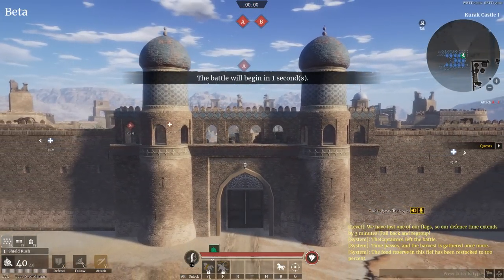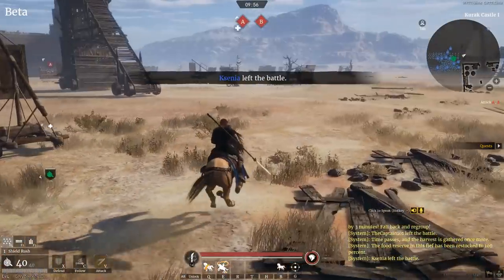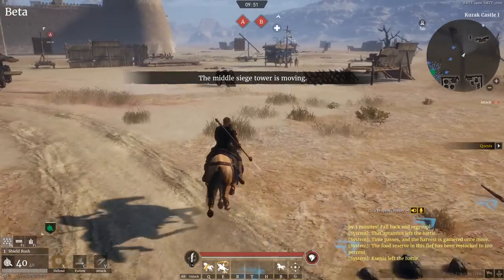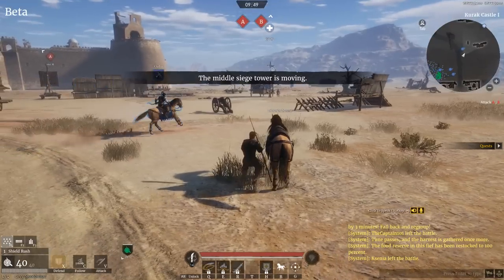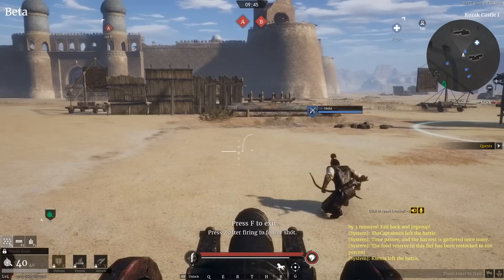Kudak Castle — we haven't been here before. Is there any equipment I can use? There's a cannon over here. Someone left the battle. What is that about? I want to use this cannon, please. Thank you.